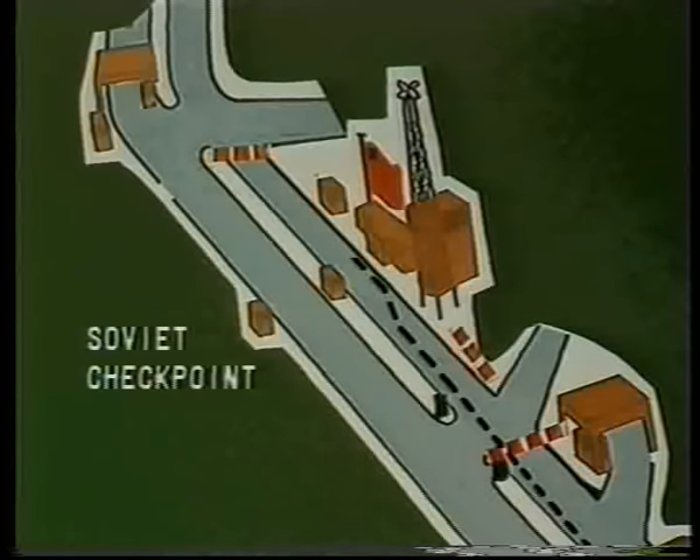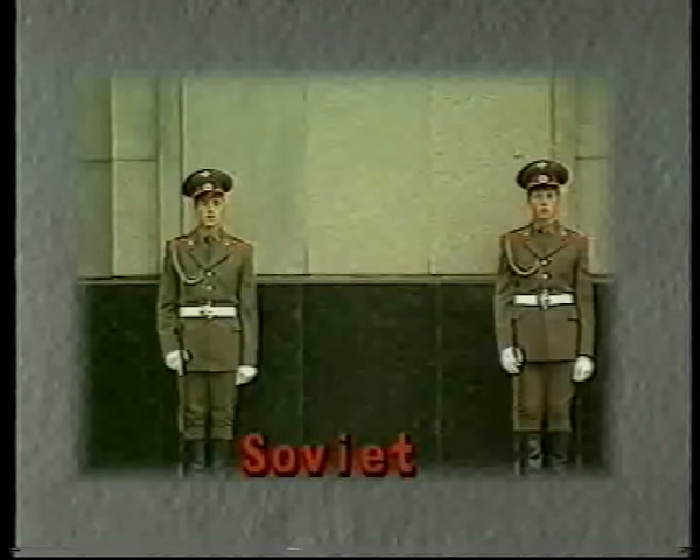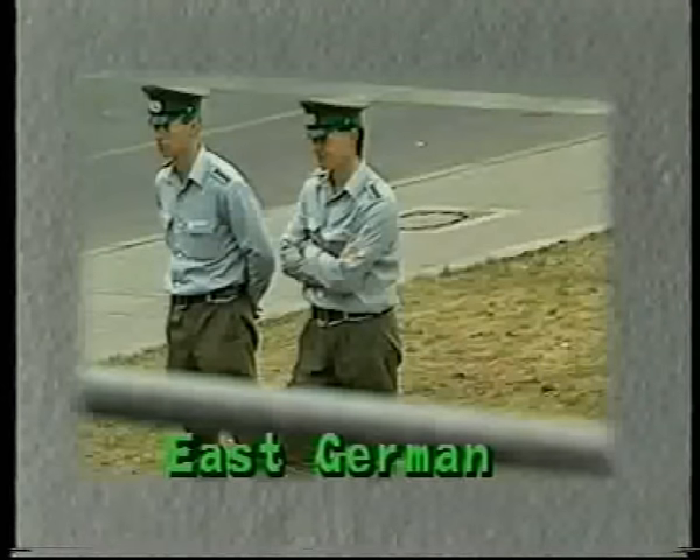The checkpoint should be manned by Soviet soldiers who look like this. If the checkpoint is manned by East German soldiers who look like this, you should either return to the Allied checkpoint or demand to see a Soviet officer. If you are prevented from returning or a Soviet officer does not arrive, you should remain where you are until RMP come to assist you.